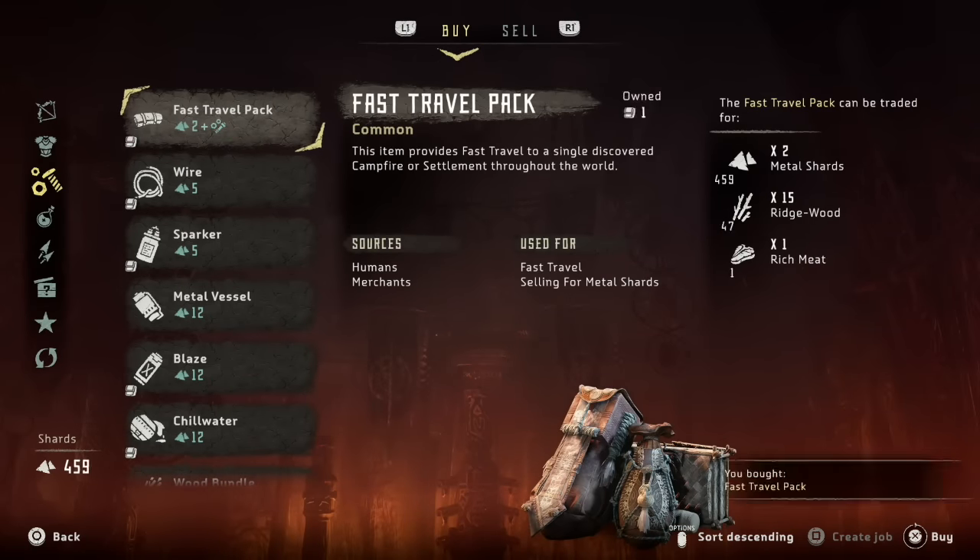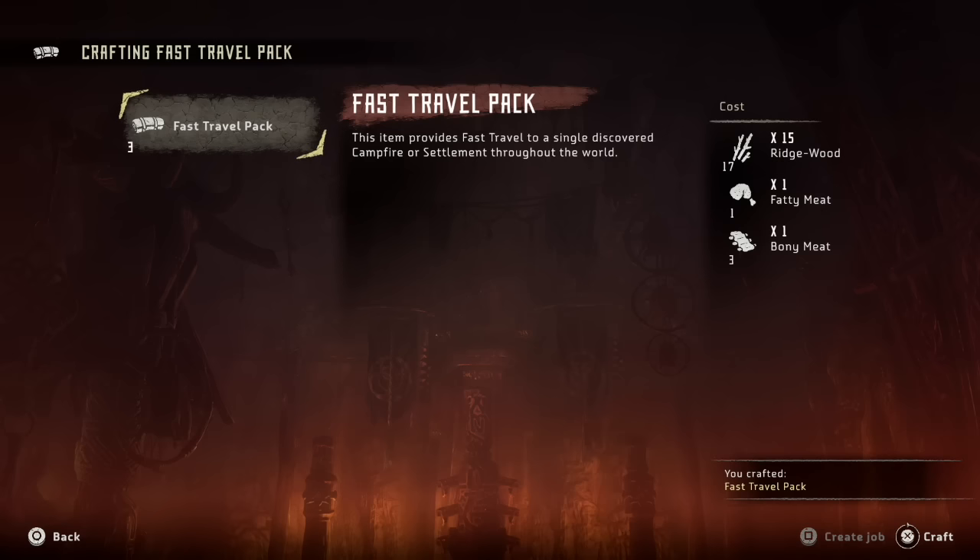The second way you can get fast travel packs is to craft them. Just go into your crafting section under the travel tab and go ahead and craft it. It's going to cost you some sticks, one fatty meat, and one bony meat.